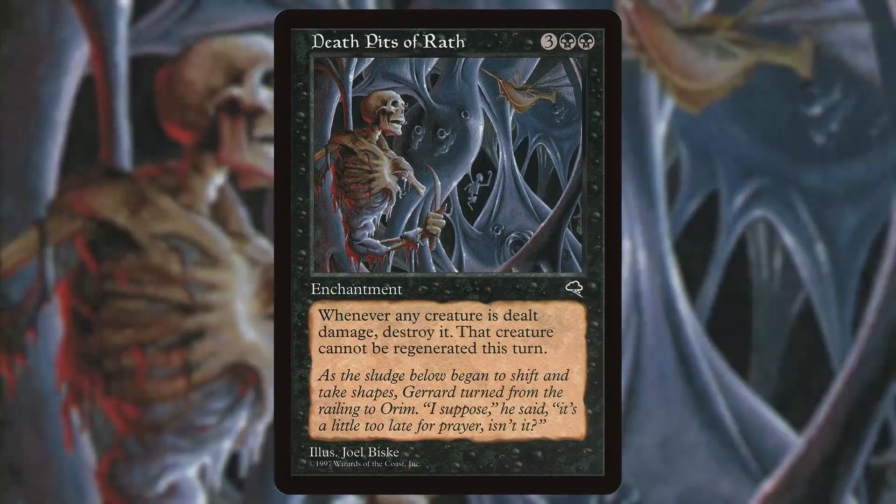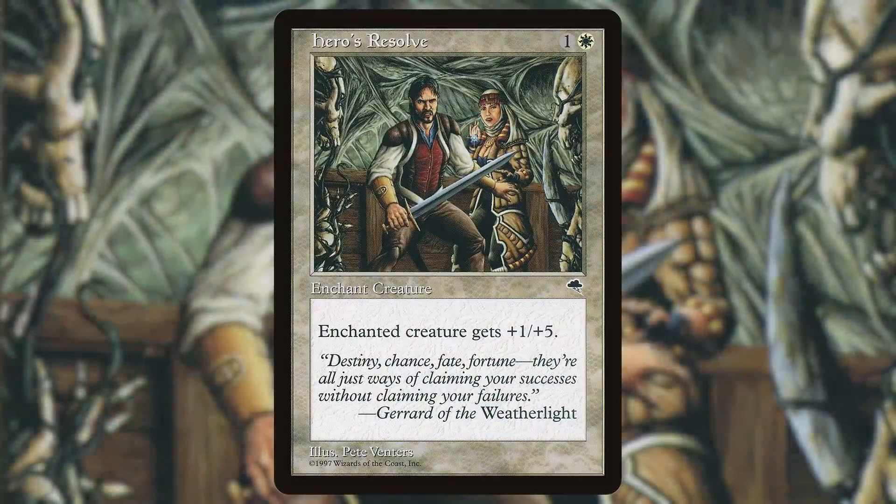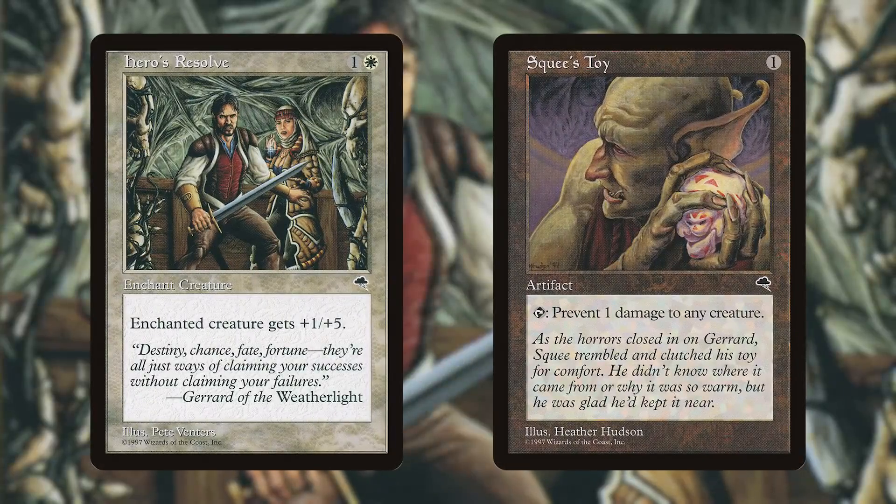Now out of the electricity-filled frying pan and into the oily pits of death, the crew is attacked by reanimated corpses. As Gerard holds off the carrionettes, the rest of the crew runs below deck. Squee is singled out and grabbed by reanimated skeletons who start to carry him back down to the pits. With a blessing from the ship's healer Orym, Gerard charges into the carrionettes to protect Squee. Squee unknowingly activates his toy — a legacy artifact — that ends up saving Gerard from the carrionette's attack, and the two make it safely below deck.